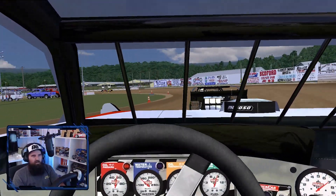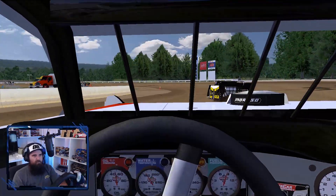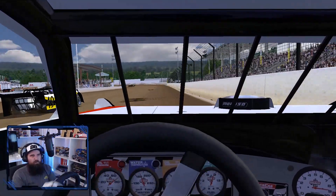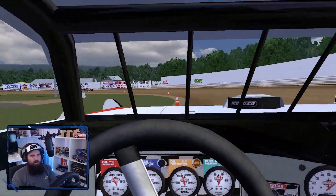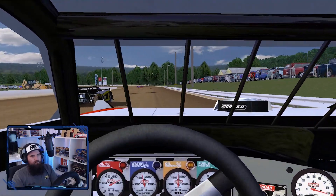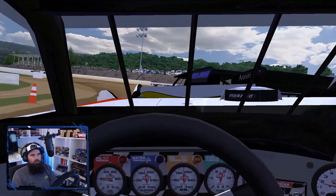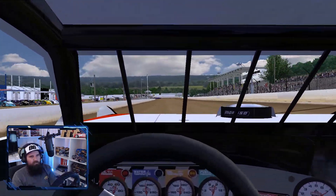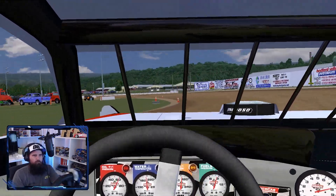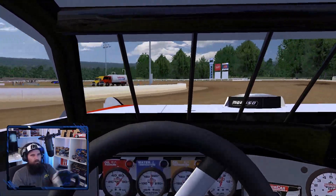One thing about R-Factor is the AI strength — normally in any other sim I'd just set it to maximum, like 100-105%. R-Factor is a bit different; you end up having to tune it, and even the same cars in this mod on different tracks by the same people — all the Dirtworks Design stuff — you might have a different AI strength for every track to find the perfect number. We've got contact — big hit, we've shunted him and he's going into the lane. I think this is going to be a fun race.